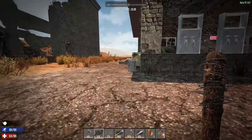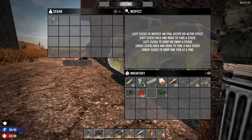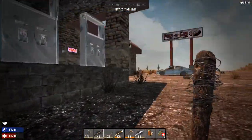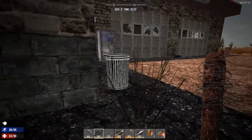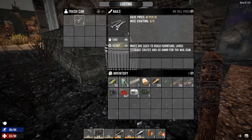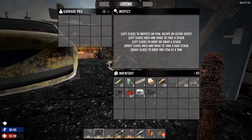Let me calm down a second. We got a brass radiator and a lead trophy - we're going to scrap those. Right, we're going to have to be a bit careful now. If she had got me I'd have been dead because I'm only at half health right now. Some more duct tape - that's great. Let's scrap those nails for a bit of iron and have a look up front here. We got nothing in there.